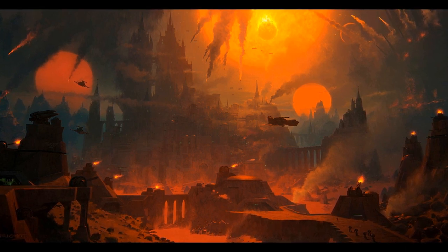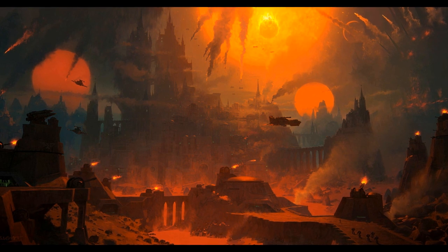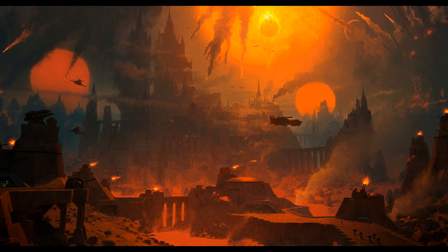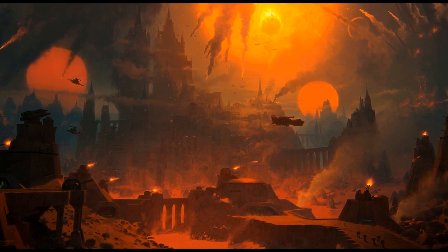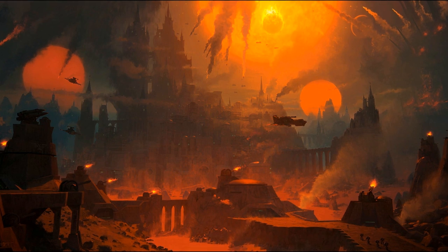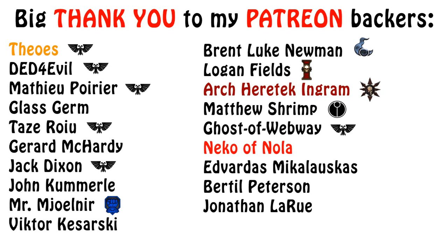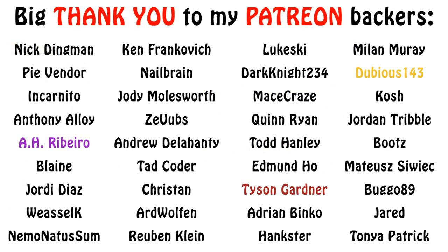When a Space Marine dies, the chapter serfs clear out his cell and ensure his possessions are either buried with him or stored within the depths of the fortress. Many monasteries have extensive catacombs beneath their walls, containing hundreds of centuries' worth of trinkets, trophies, and honor tokens from countless generations of battle brothers. Often a group of serfs will spend their lives extending these catacombs until the fortress rests on a veritable uncharted maze of the dead. That concludes today's coverage of Fortress Monasteries — next time we'll cover some of the more specialized rooms and areas from inside the fortress.